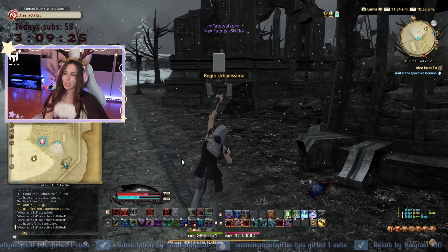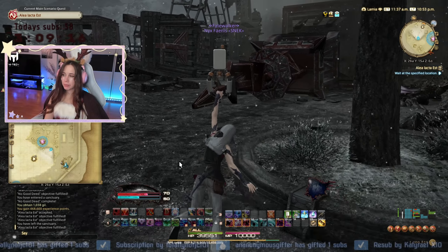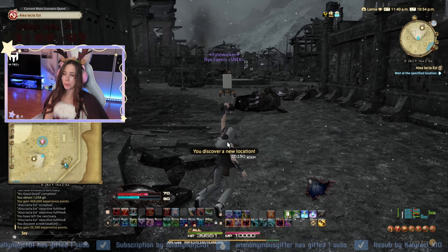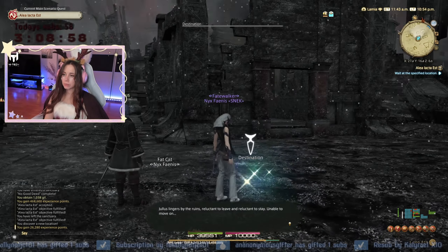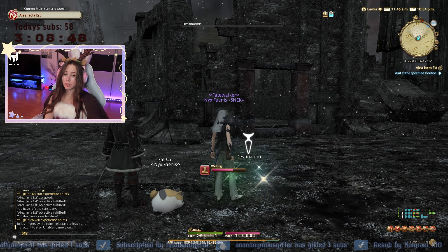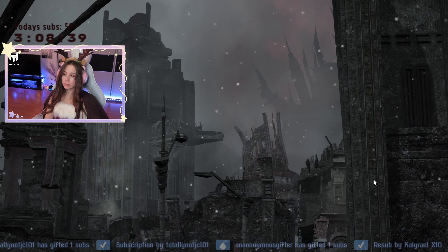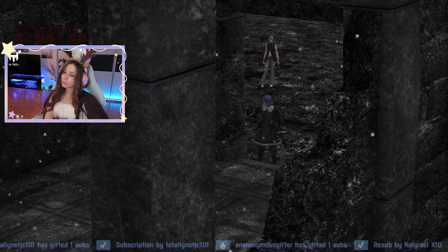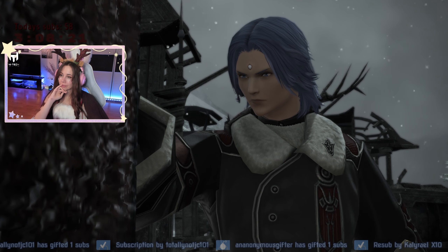I don't like being here. I think it's a terrible place to be — can I just go back to Limsa or something? I feel like better times, better days. Where are we going? To your old house? Is that where you want to go? Because that looks like a mansion — that could be your old house.